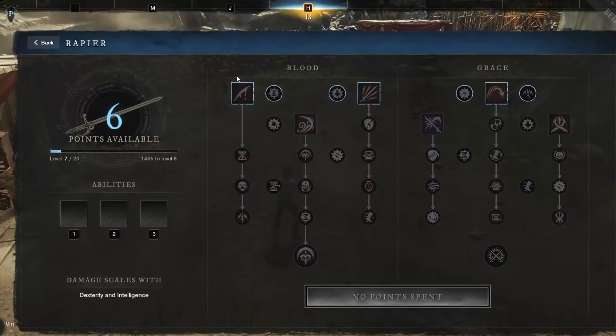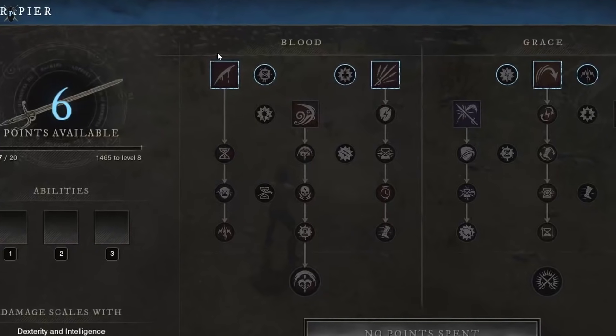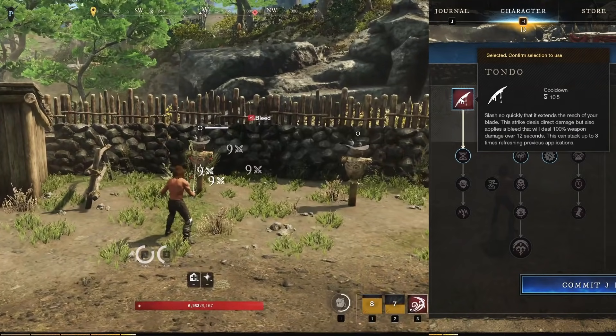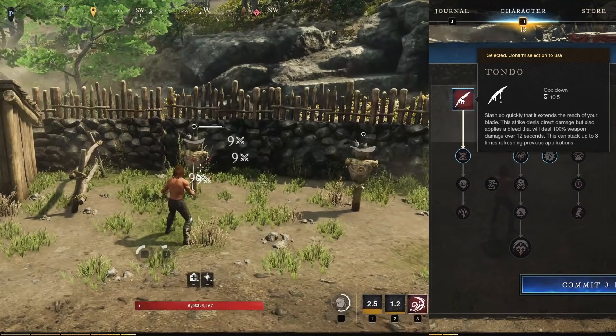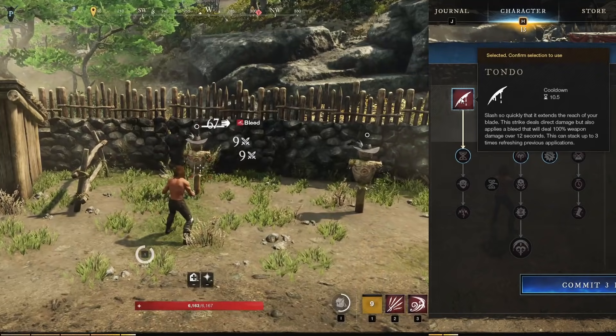Let's move on to the trait line that wants to pump out huge DPS numbers and cause death by a thousand cuts: Blood. The first weapon ability is Tondo — slash and hit foes for damage while applying a 12-second bleed that deals 100% weapon damage over 12 seconds. This bleed stacks up to three times, and each new application of bleed refreshes the other stacks' cooldowns. This all sits on a 10.5-second cooldown.